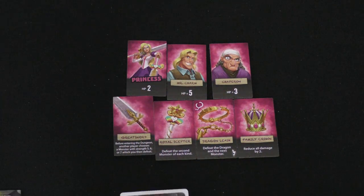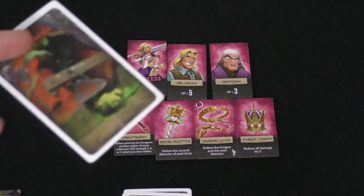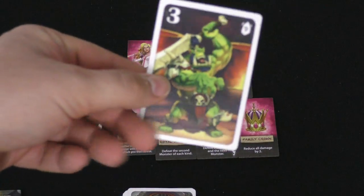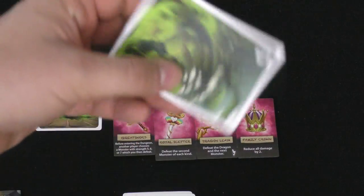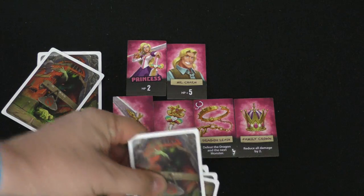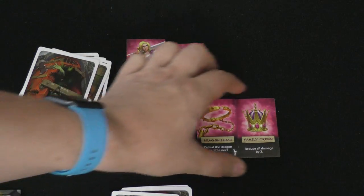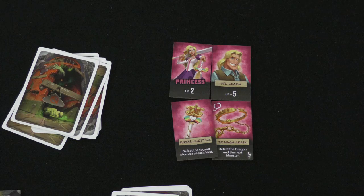One person goes first and we go around the table. On your turn you can draw a card and do something with it, or you can pass. If you draw a card, you can look at it and add it to the dungeon, or you can discard it and get rid of one of the equipment tiles in the middle. As time goes by, there will be some cards in the dungeon and different equipment will have been removed. So let's say, for example, this is what's left.